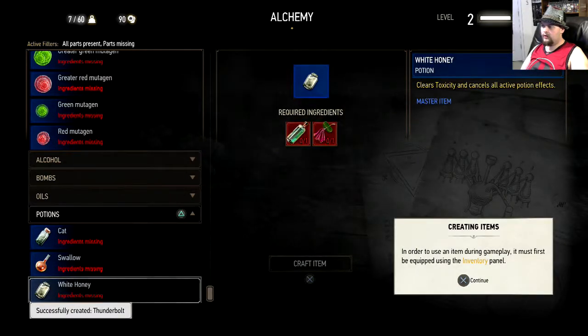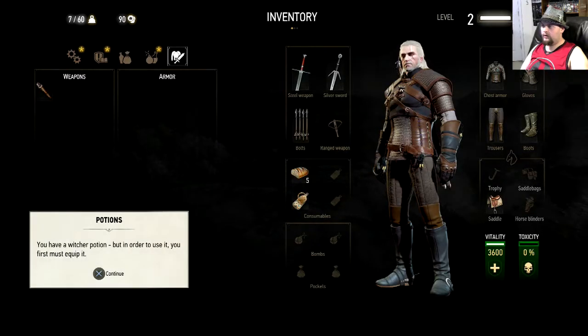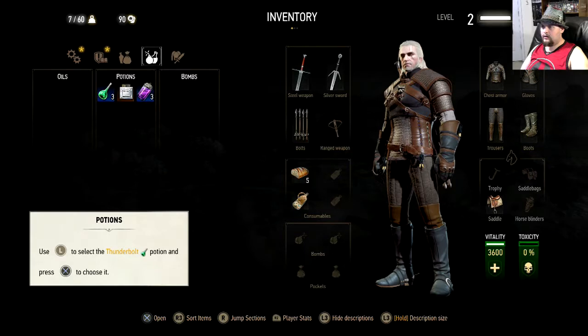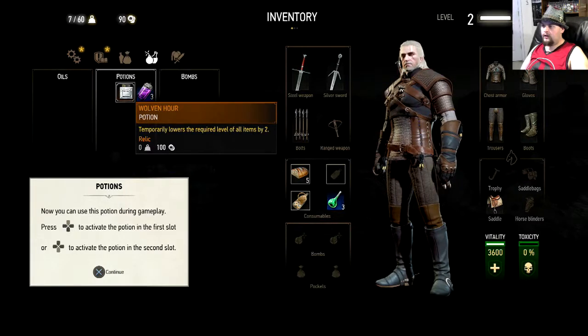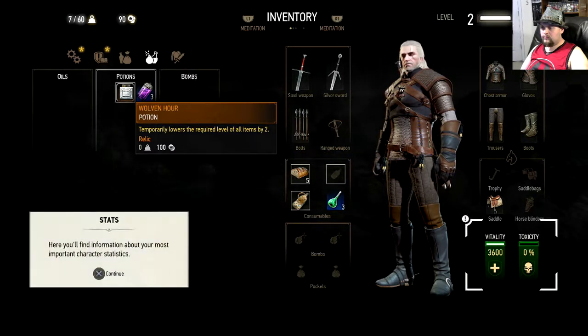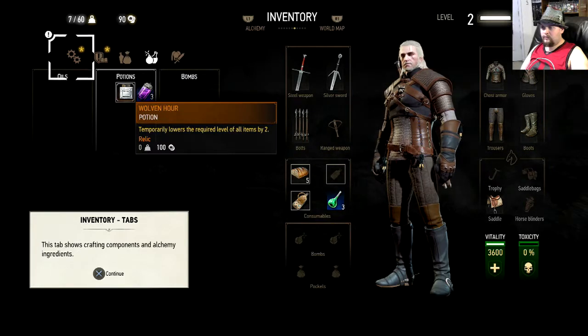In order to use an item during gameplay, it must first be equipped using the inventory panel. You have a witcher potion, but in order to use it you must first equip it. This tab shows crafting components and alchemy ingredients. You can toggle between large items and small items. You can see how a given item will look on Geralt — just press square.